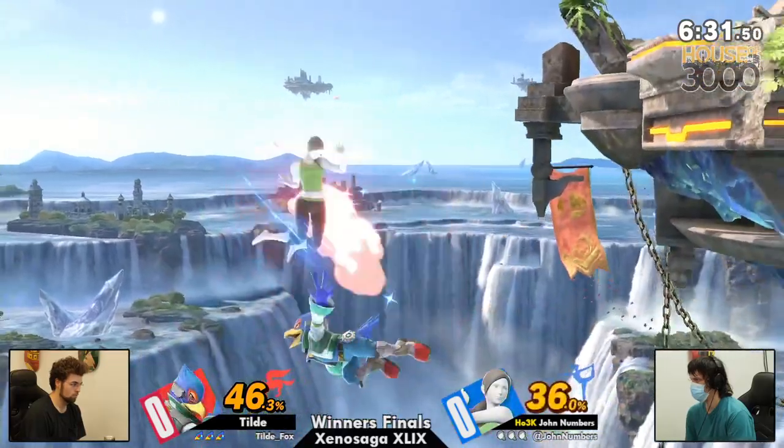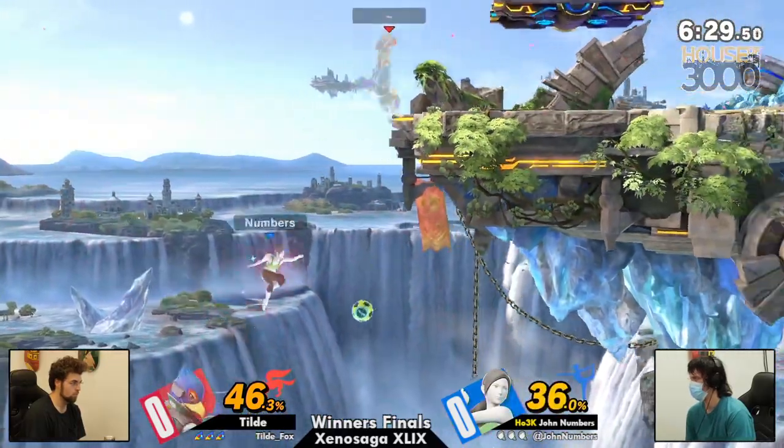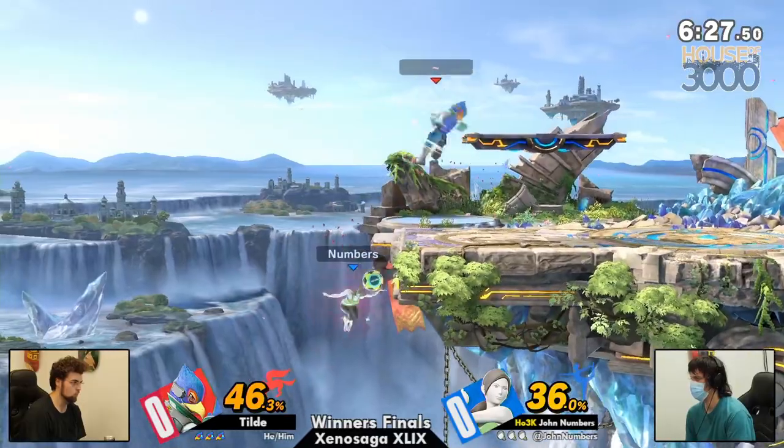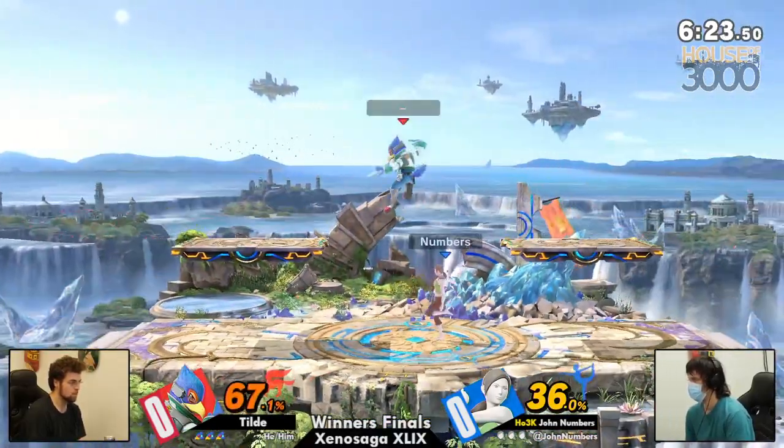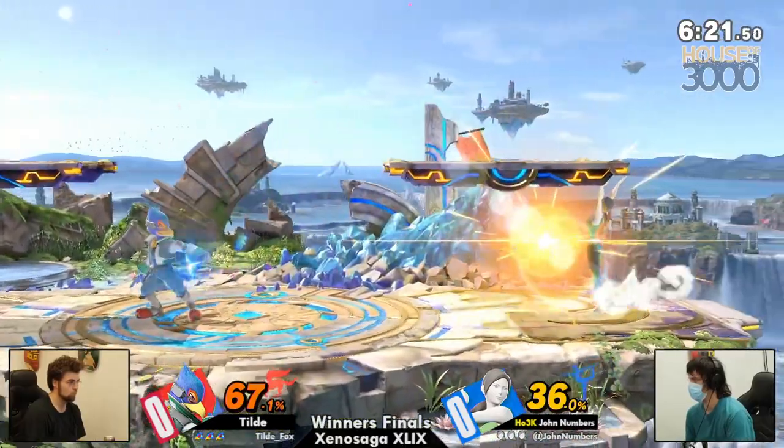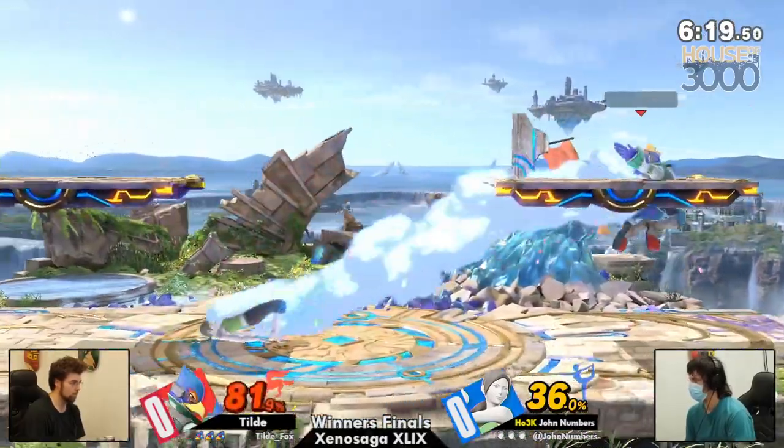That's just kind of the Numbers effect — sometimes it can just not be advised to edgeguard John Numbers at all. But already Tilda has shown out with those long-lasting multi-hit hitboxes, giving him the space that he needs at ledge.